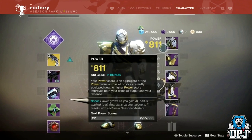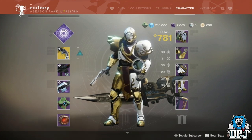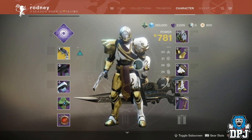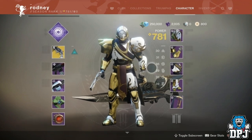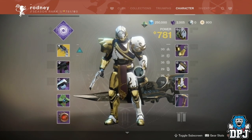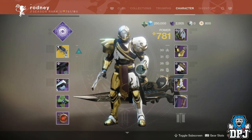Also notice that inside your inventory, your sparrow and ghost shell are now showcased behind you — pretty cool. We can also see artifacts placed under the ghost. This they didn't get into within the stream, so we haven't received information on it yet. Also, the glimmer cap now appears to be 250,000, which is quite a jump.